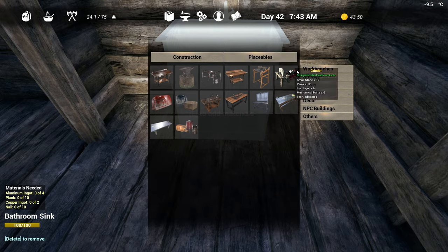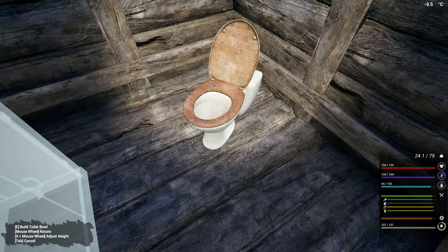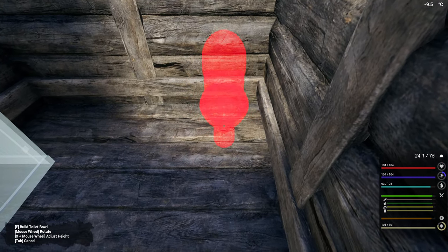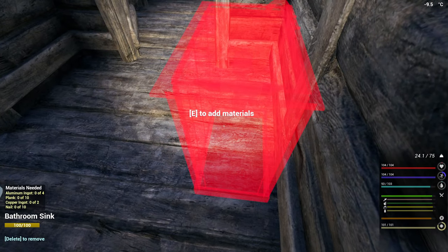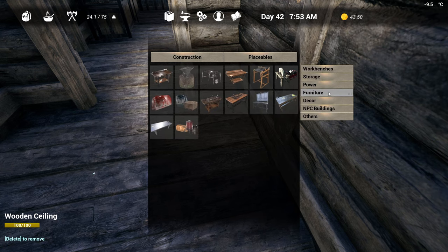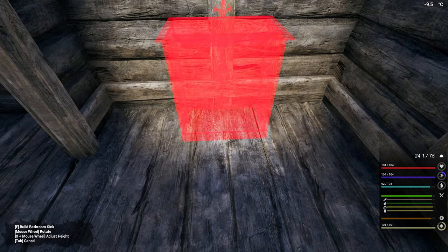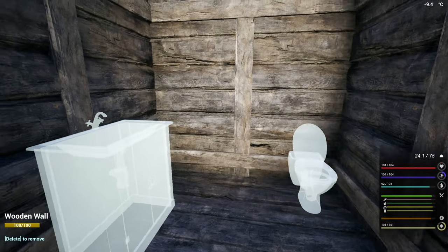And the toilet, bathroom — the toilet can go on this wall over here. You know what, we're going to put it up on the back here. I'm not sure if that's actually straight. So here, let's try that again. Furniture, bathroom. Yeah, that's straight.